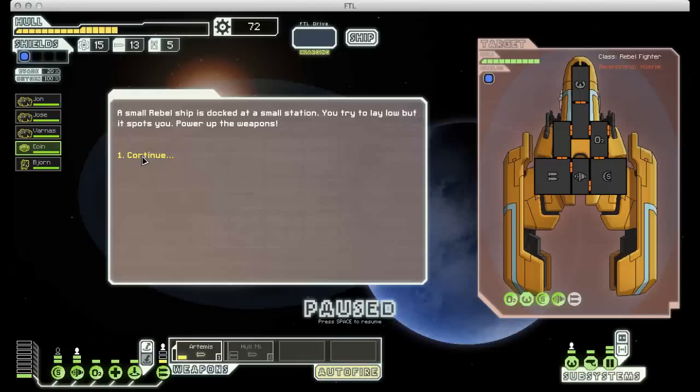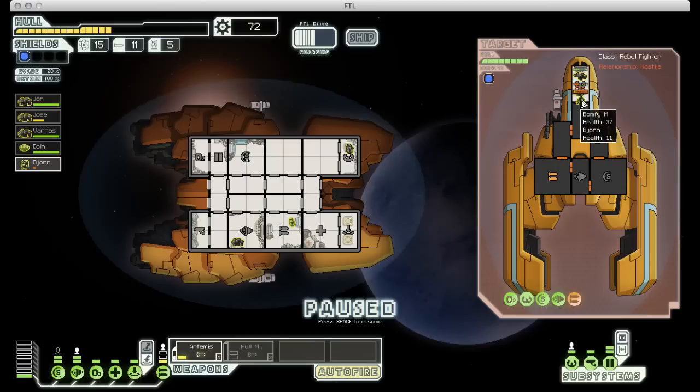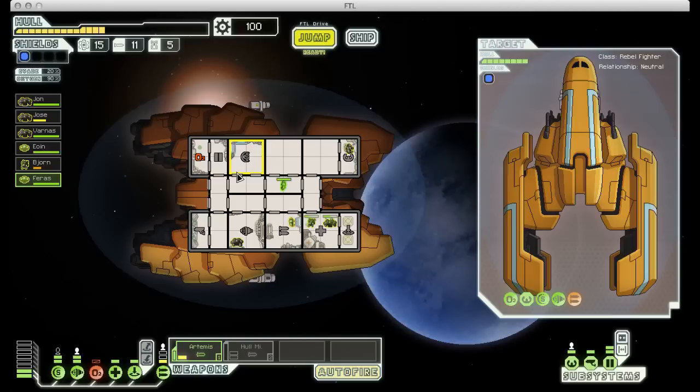A couple more jumps and then we'll check out that store, which is good because I need repairs again. Another rebel ship. This one should be fairly simple to deal with. I am going to spend one missile on them just to see if I can keep them from doing too much damage while I deal with their crew. Now I just have to make sure my Mantis doesn't get too low on health - he's getting worryingly low. Problem solved. And we got another crew member out of it - it's another Zoltan. That is pretty lucky, actually. They make excellent support crew because of their free energy generation ability, so I will be happy to have him on board.